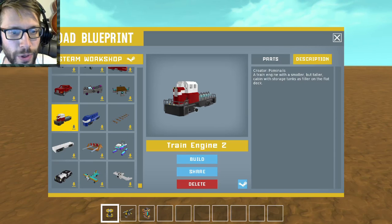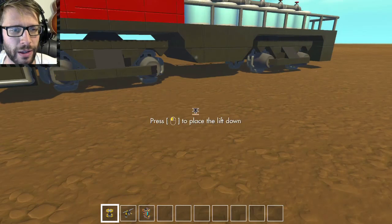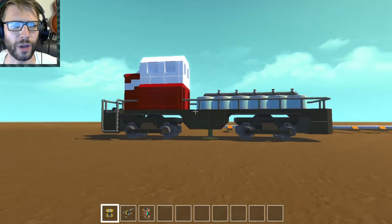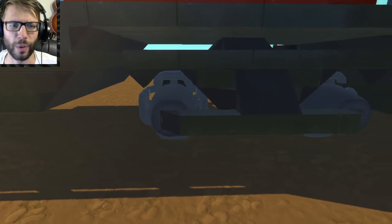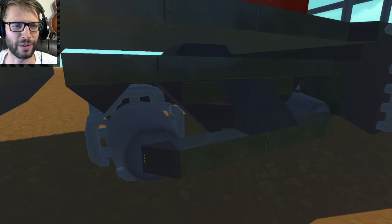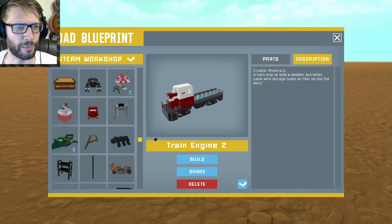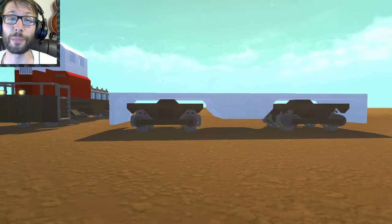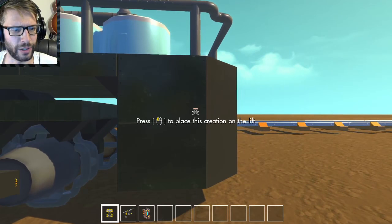Here is train engine number two. These are some of the best trains I've ever seen in Scrap Mechanic — absolutely fantastic. I need to weld one of those carts on it. This one looks absolutely fantastic as well, with the same wheel design. That wheel design and the suspension on it is just something else. I need to spawn one of those carts — it says 'base used for any potential train car.' So it's just the base for various train carts you would want to make, which is actually a really good idea. Very creative.